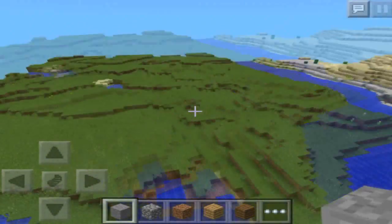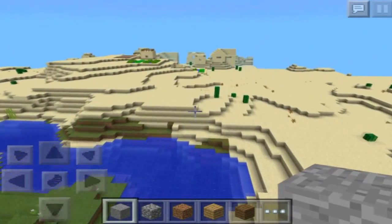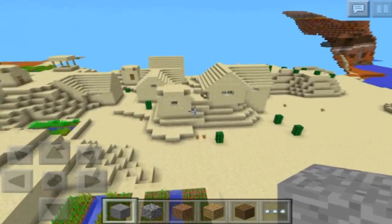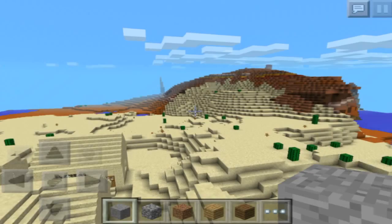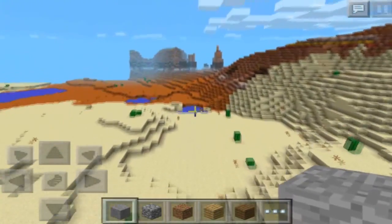You may start off in this little grassland area, but go forward and you're going to see your first village. It has basically everything you need — no blacksmith, but it will start you off with a great amount of food for the journey you're about to take. Here's the mesa biome. I thought I was on the max render distance, but that kills the recording.